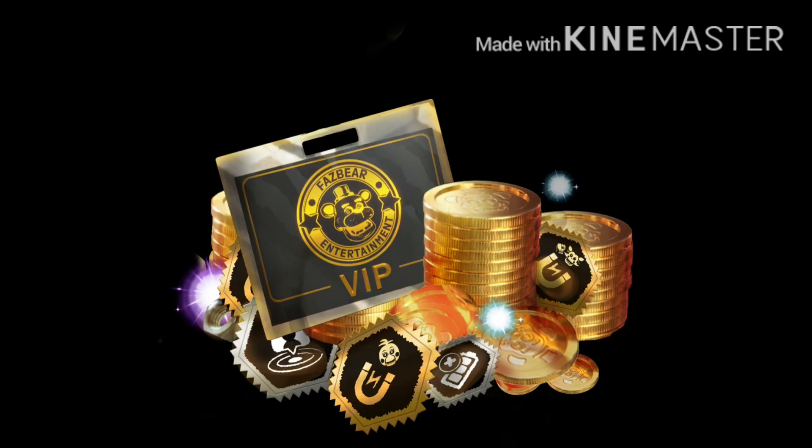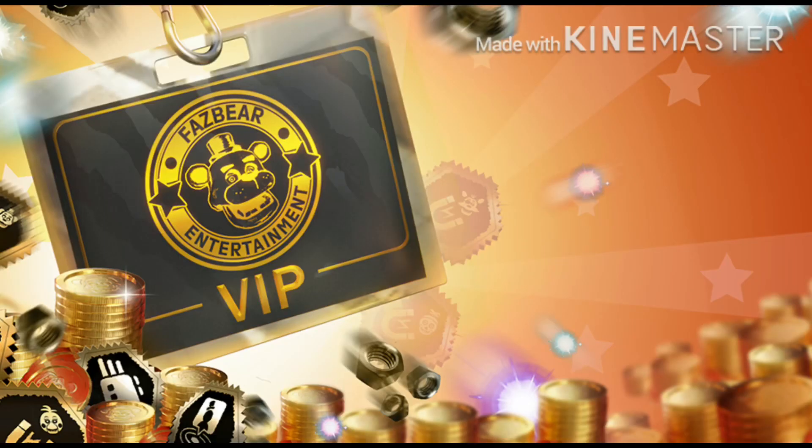There's another image here as well. Here's the second image — looks pretty similar. You can actually see you get a Foxy lure, a Balloon Boy lure, a Freddy lure as well, and more lures. So it has a lot of great stuff in here. And it even has a little metal hook attached to the VIP card.